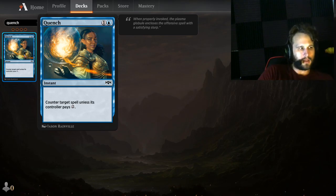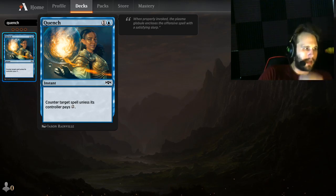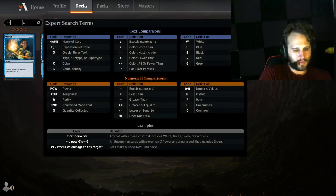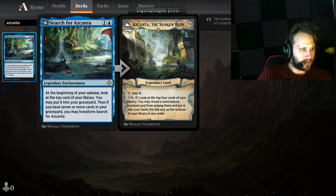Quench is the second worst sideboard card in this category because you want Quench in the main deck to handle those early game threats. I wouldn't really sideboard it in — I would sideboard in more responsive stuff after they've hit the battlefield. It's just a mana leak for two; it's fine. I would have a playset of this against aggro decks if I had no aggro suppression in my main deck, but if I did, I probably wouldn't bother.